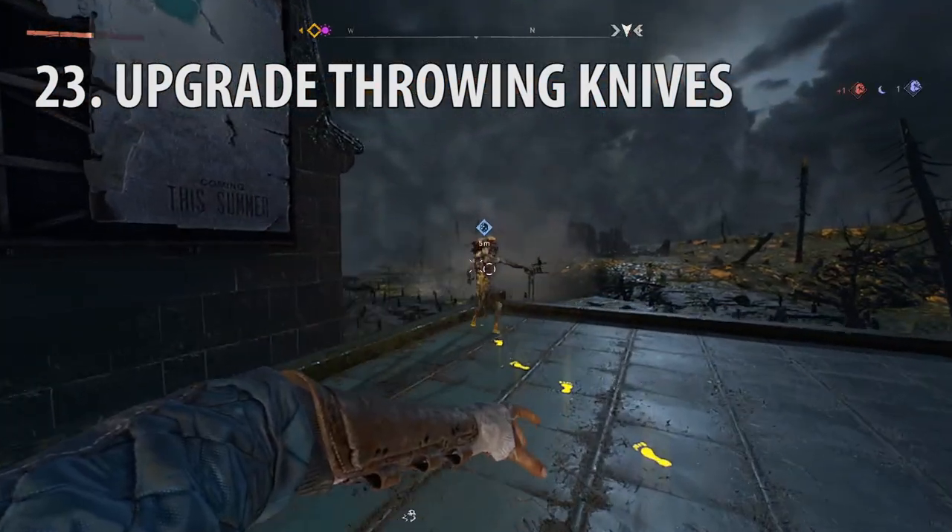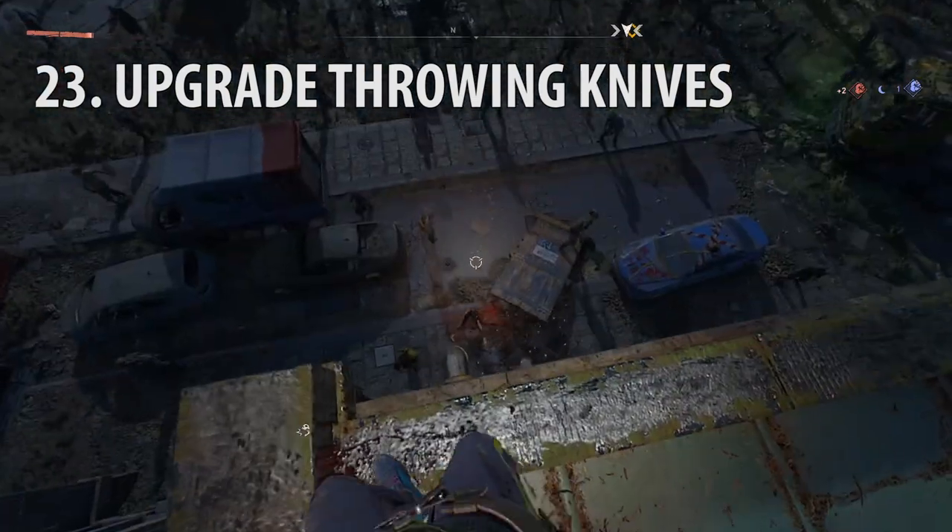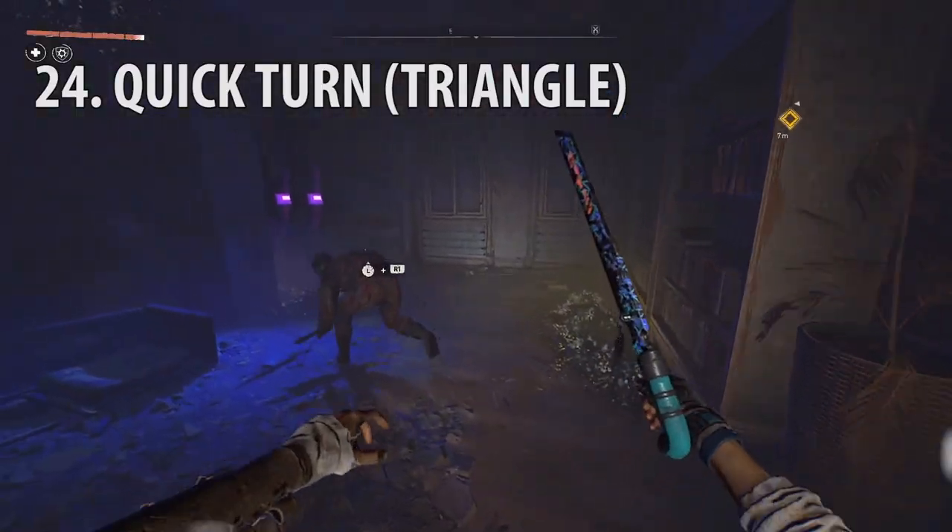Upgrading throwing knives is useful because it stuns volatiles, kills bolters in 1-2 hits. Using the quick turn skill, you can then dodge backwards to dash behind enemies.